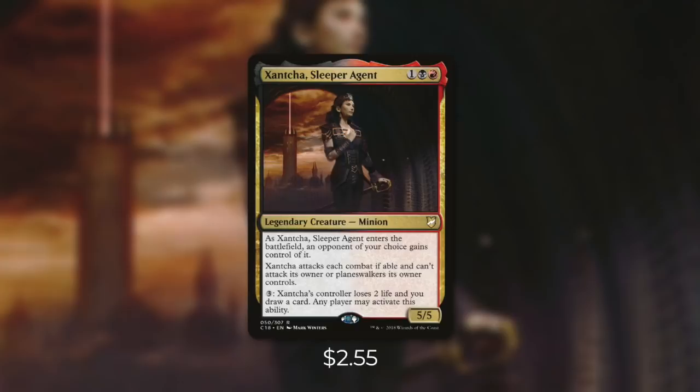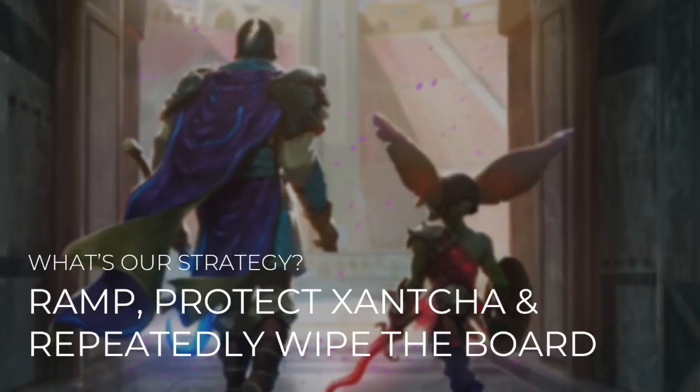Today's commander is Zantcha, Sleeper Agent. Zantcha is a 5/5 minion that costs 1 black, 1 red. As Zantcha, Sleeper Agent enters the battlefield, an opponent of your choice gains control of it. Zantcha attacks each combat if able and can't attack its owner or planeswalkers its owner controls. Pay 3: Zantcha's controller loses 2 life and you draw a card. Any player may activate this ability.